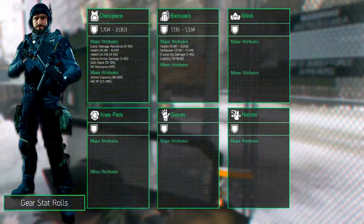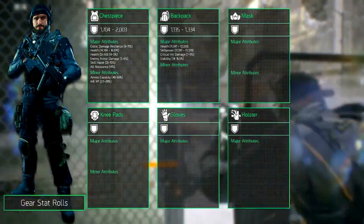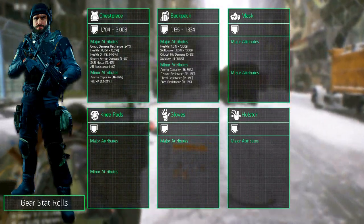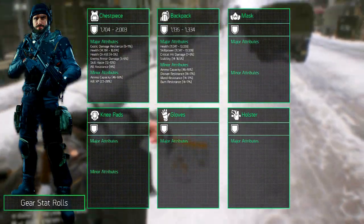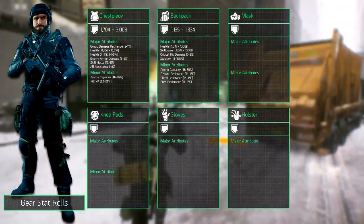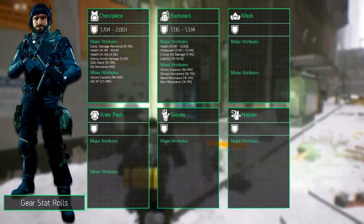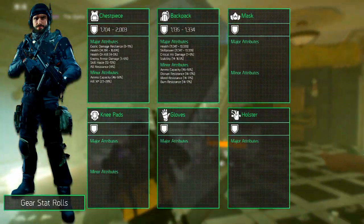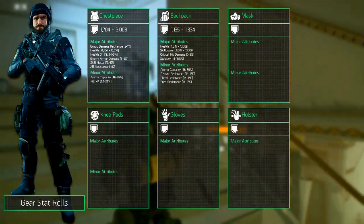The backpack is also able to equip one minor attribute and can choose from more options than the chest. It can roll ammo capacity between 46 and 56%, and disrupt resistance, bleed resistance, and burn resistance from 14 to 17%. These resistance rolls don't only reduce the damage but also the time the effect is applied to you.